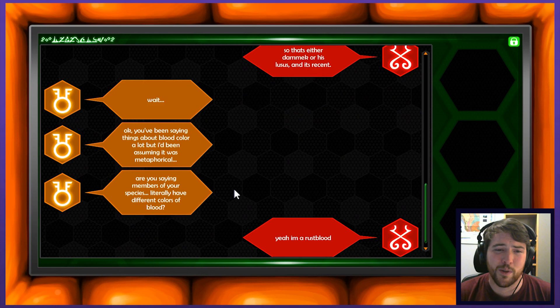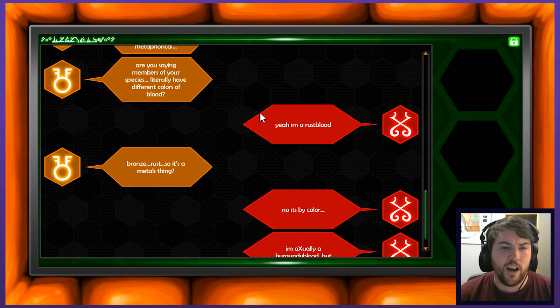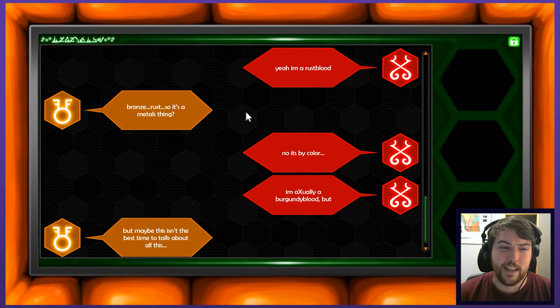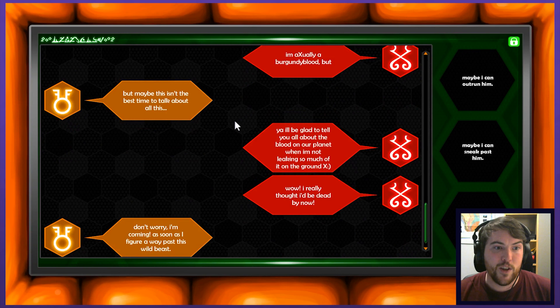Yeah, I'm a rust blood. Bronze, rust — so it's a metals thing? Those two seem like they would be quite similar, but I can see one's a little more red, one's a little more gold and yellow. No, it's by color. I'm actually a burgundy blood, but maybe this isn't the best time to talk about all this. Yeah, I'll be glad to tell you all about the blood on our planet when I'm not leaking so much of it on the ground. I really thought I'd be dead by now.